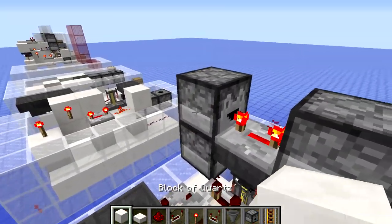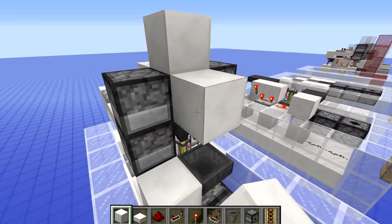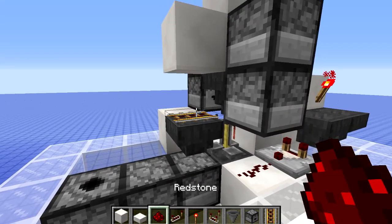Put some blocks around it so that items don't fall out and go all over the place — all around all of the sides. Then last of all put the powered rail on top of that hopper, and that is where you will put your minecart chests.